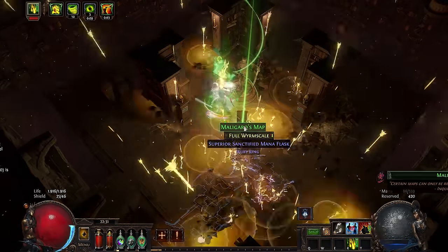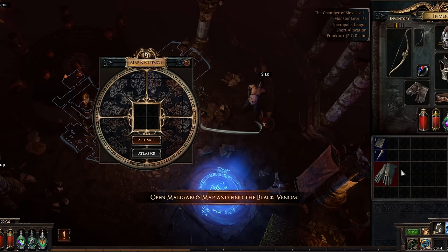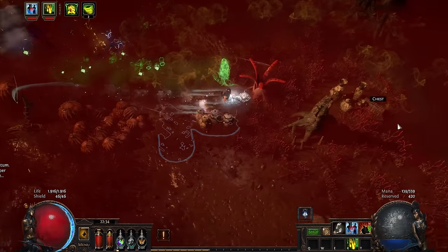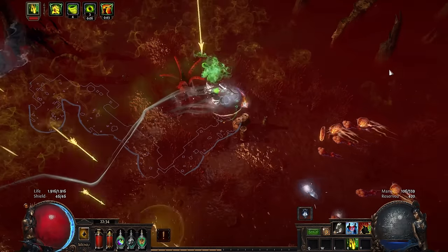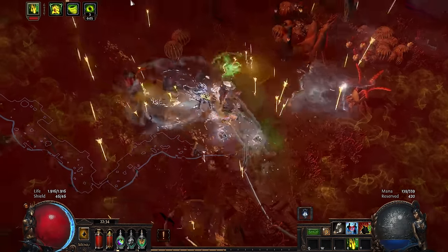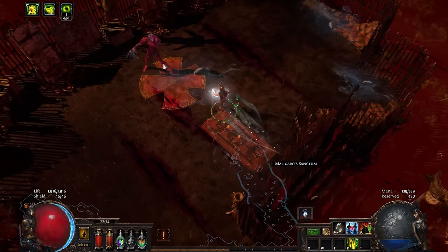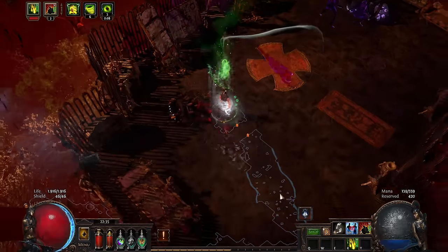Teleporting back to the crossroads, going north, and through the Chamber of Sins, I used the map device. This opens portals into Maligaro's Sanctum. I can see landlords from California trying to sell you this place — the spacious apartment is around 250 square feet, adorned with a kitchen and bathroom all in one. Right outside you can find a swamp that helps with dry skin, and the neighbors with their unique traditions shout and scream all day. That will be $3,000 a month, please. Back to the quest — defeating Maligaro's goons, and then himself, I grabbed the black venom.